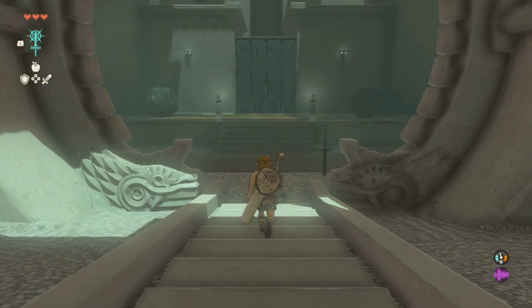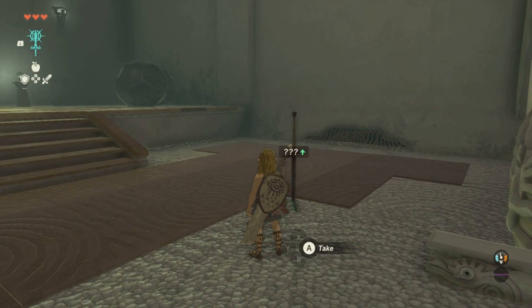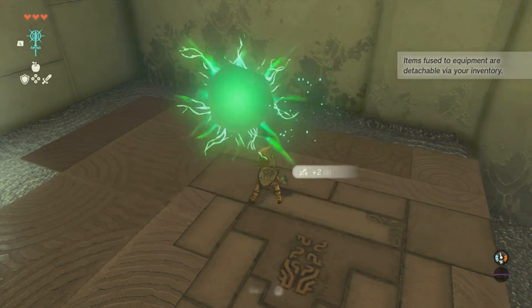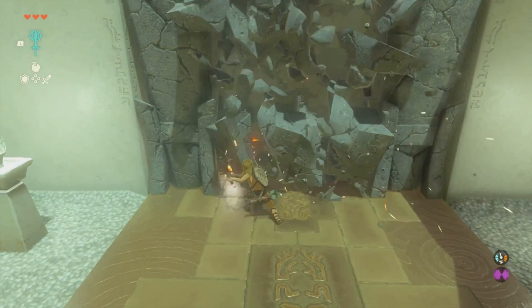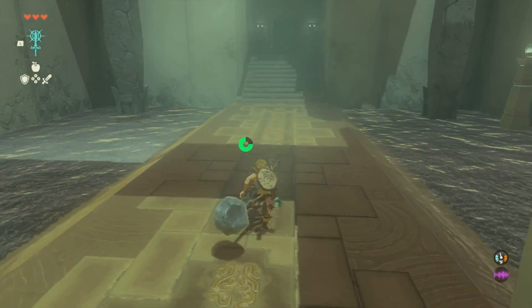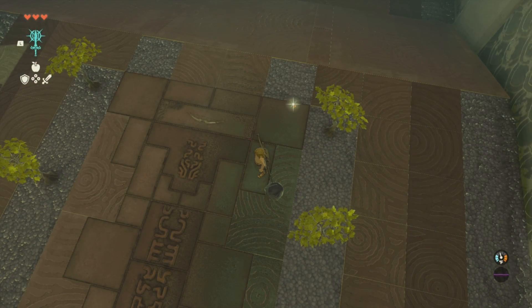First things first: when you head down, you'll see a sword and some rocks. You want to use your Fuse ability and fuse your rock to your sword. You can do this by equipping your sword, then using your Fuse ability, hitting Y, and fusing the rock to the sword.